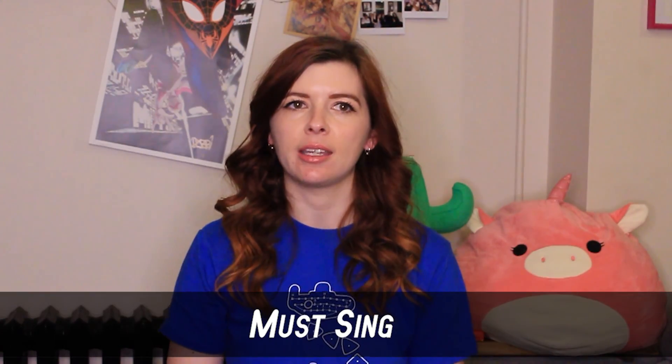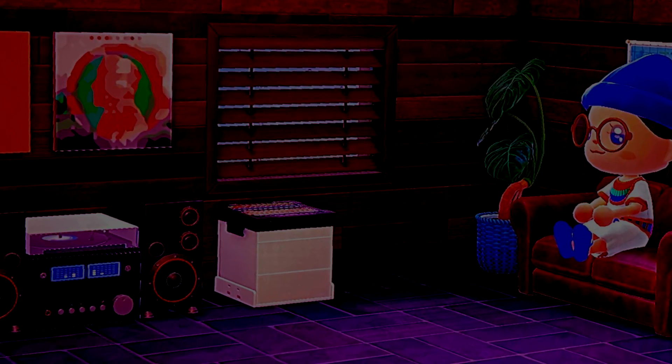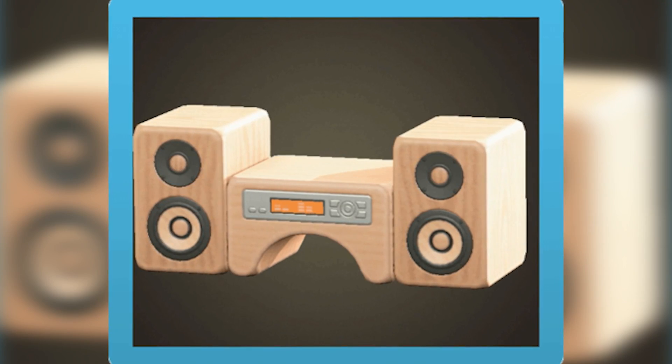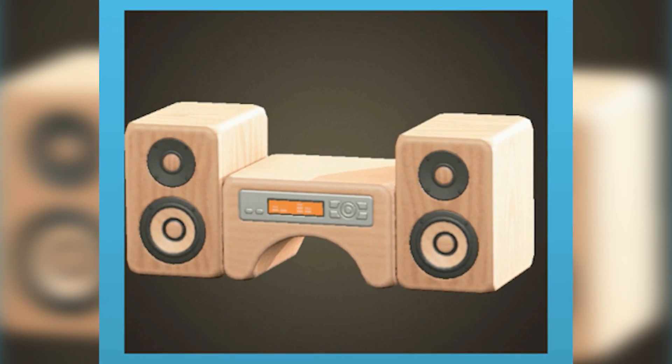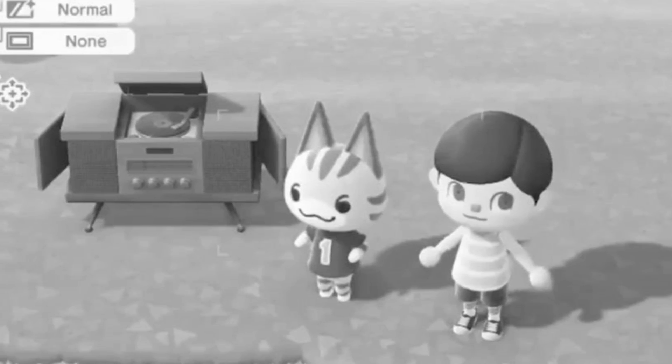Number 7: Must Sing. In New Horizons, if you pick up the stereo item while it's playing music, it can actually cause nearby villagers to become trapped in a loop where they are forced to sing on repeat forever. Those who are not part of the loop will behave normally, but those trapped will continue to start and stop singing continuously, forced to go on doing so for eternity — or at least until you free them. To fix this glitch, simply place any music player near the glitched-out villager, start the music and stop the music, then pick the music-playing item back up. This should fix the issue and free your villagers from their strange hypnotic song loop.